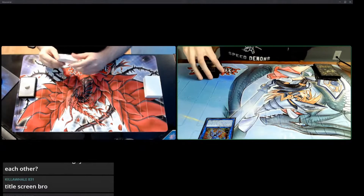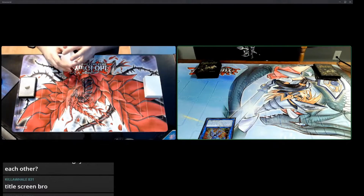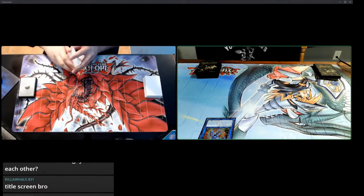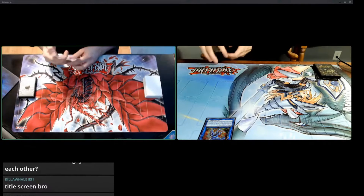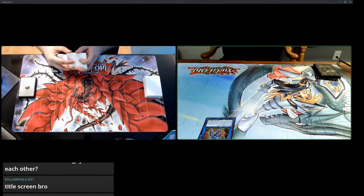Link 1, a thousand attack, requires a level 4 or lower Dragon monster. If it's Link summoned, I can add a Boot Sector Launch from my deck to my hand. Or target a face-up monster I control and one Rokket in my graveyard, destroy the monster on the field, add the monster in my graveyard to my hand. Each effect is a hard once per turn.